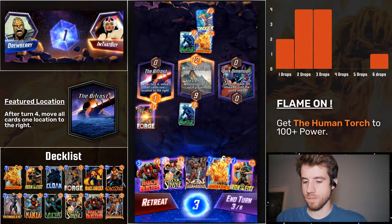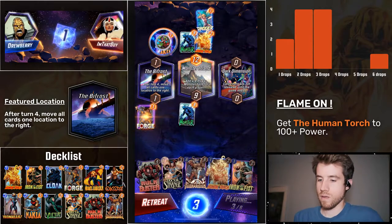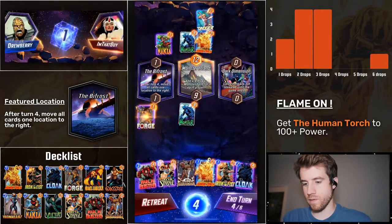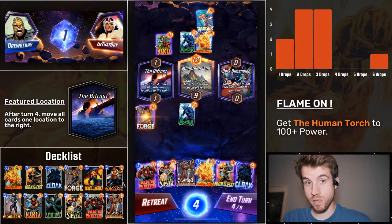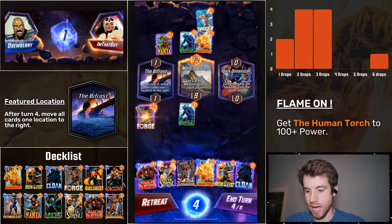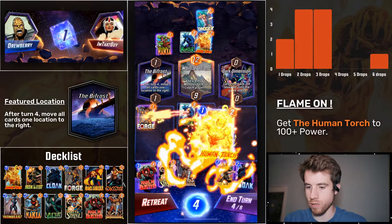Yep, it's a do-nothing. Oh, my opponent's playing Nakia — very cool skin, very cool variant. Cloak. I have Heimdall. I have the pieces; I have the necessary components now. Can I do this in the proper order?